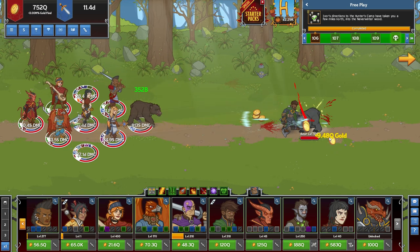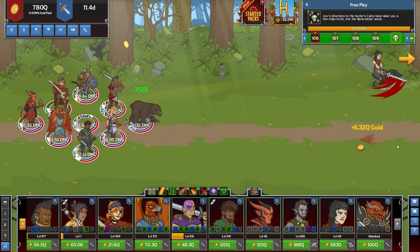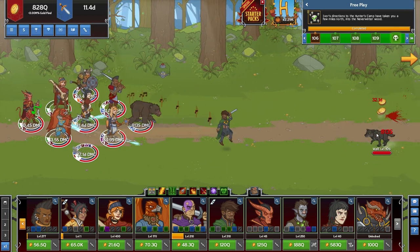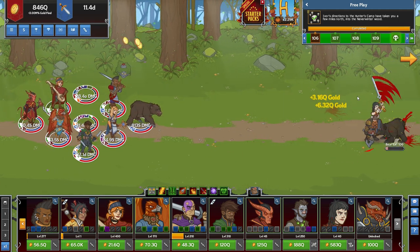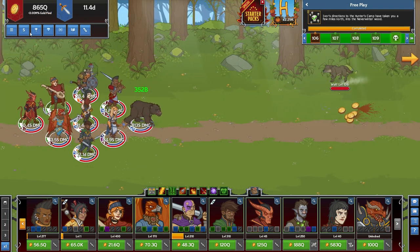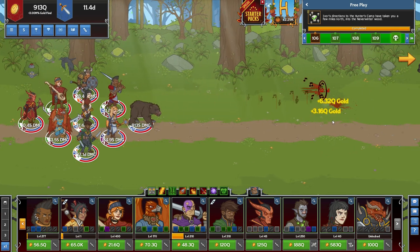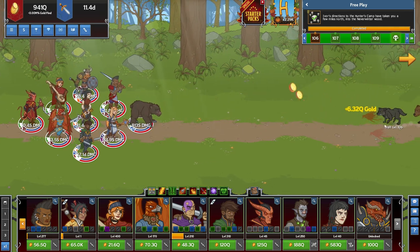Now, when do you reset? You reset whenever you cannot beat the boss efficiently — when you cannot basically one-shot the boss, or when it takes you a long time to kill the boss. You might think you want more gold find, but not really — gear is more important than gold find. Gold find is important when you're fully geared. You want to reset and get those gems as quickly as possible to get those gold chests and your epics, and you get more silver chest drops as well. Constantly be resetting whenever you get stumped.